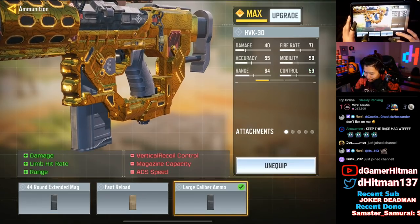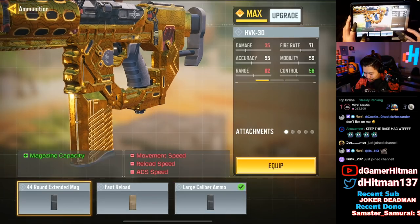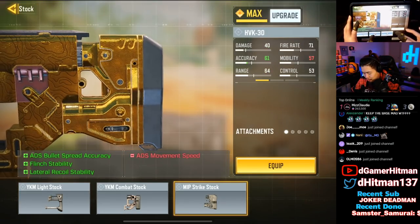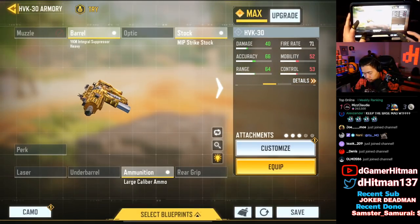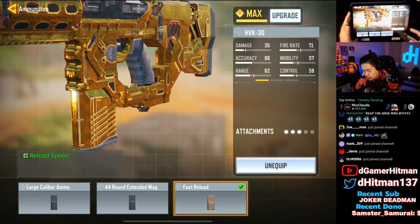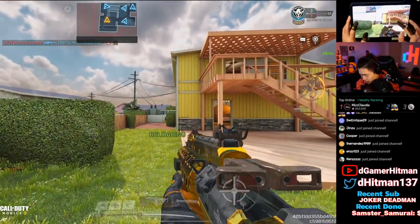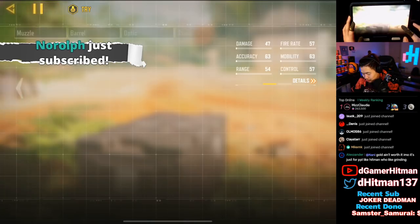The HVK — the Large Caliber Mag is why you'd use it, but it's not gold, which is a big downside. The stock looks gold though, and Strike Stock is what you'd typically use. The Integral barrel works well for this. This is the HVK — really nice in game. I actually like it a lot despite having quite a bit of black in the middle. Especially when you reload you can really see the gold — so that's the HVK.